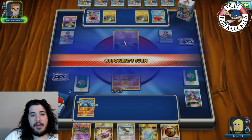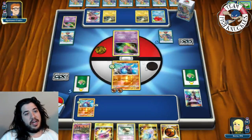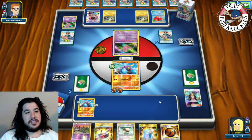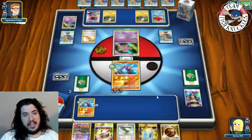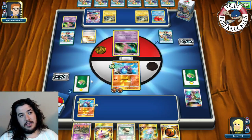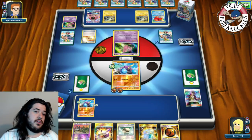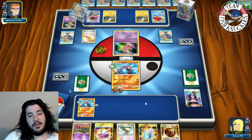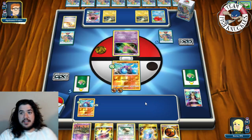If we top deck a Crab Brawler we can take a knockout on Mew going down to four. We really need to find something - no supporter and no Ultra Ball. Opponent plays a Fisherman getting two Lightning energies. Do they have a Rare Candy Magnezone? If they don't, they can't do much. This matchup is actually probably good as long as we get set up.